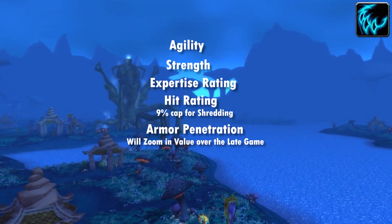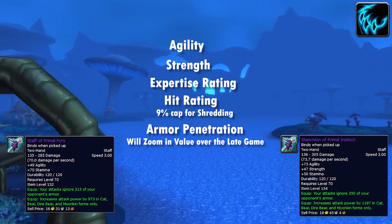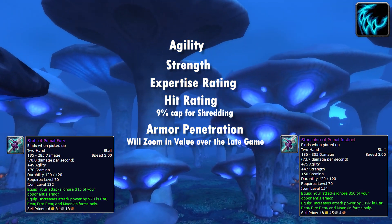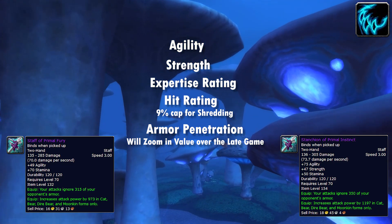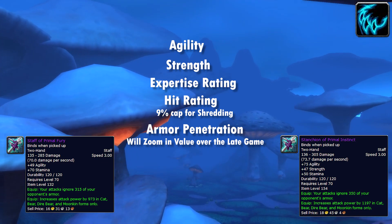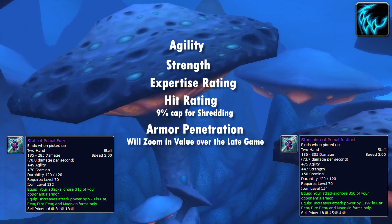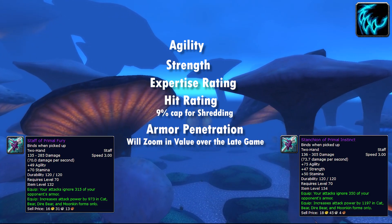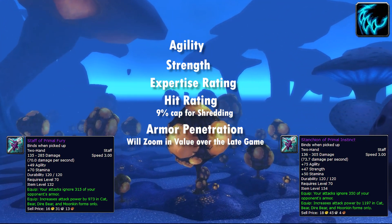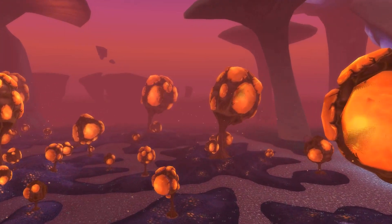With the staffs from earlier already leaping you up in armor pen stacking territory, you will see significant DPS gains as with many other melee characters. However Zolomon and Tier 6 won't be out for a long while, so armor penetration isn't really on your mind until that point. Until then you're looking for your primaries, expertise, hit, and obviously some crit and agility. Haste is kind of okay, it's just not great — so focus on your primaries, expertise, and hit.